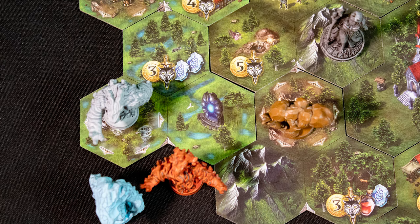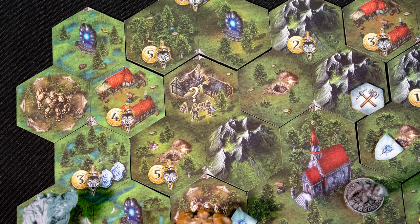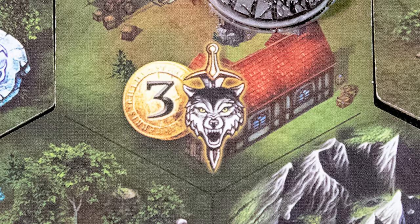If you go to a location with a question mark, you may complete the top mission on the matching deck. Around the board are elementals, each of which has a special effect on the six hexes around it — you can challenge them once each to attempt to gain power from them. There are also portals around the board that you can move between as a free action.